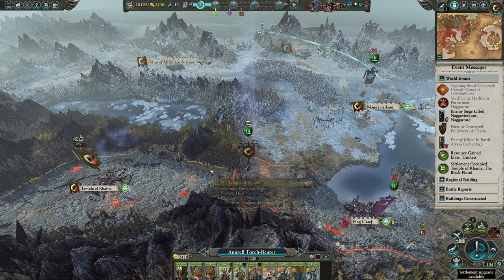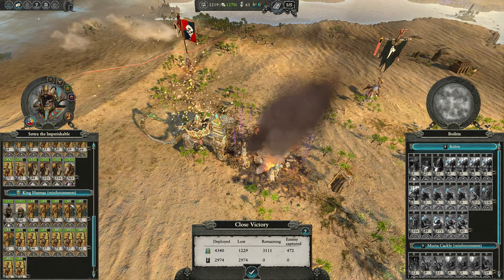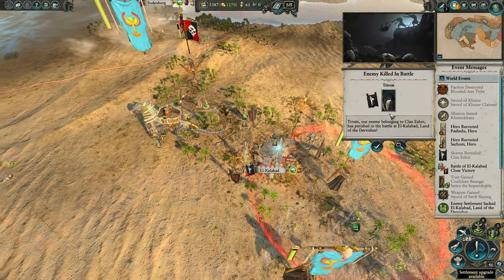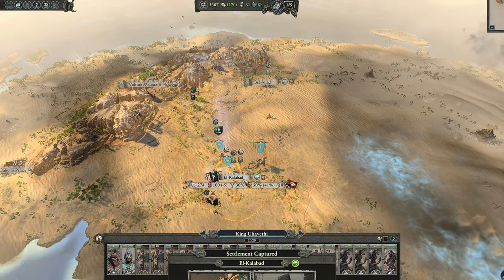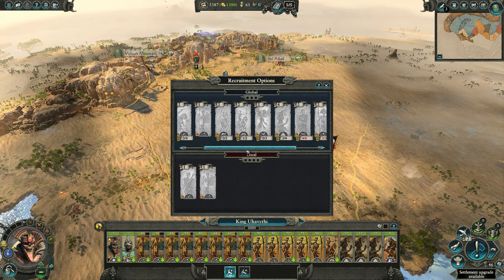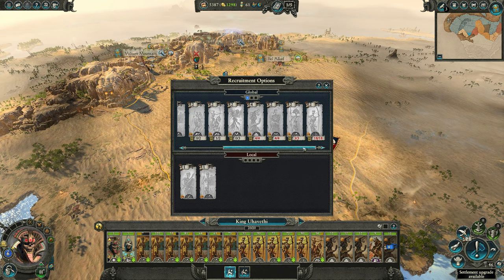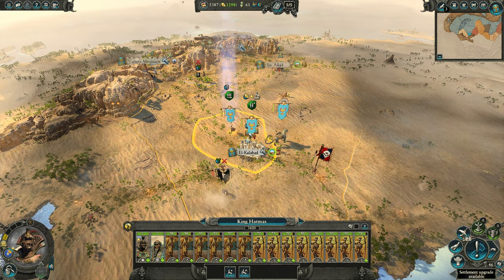Warhammer 2 DLC is by and large much better. If you enjoy a particular faction there's good reason to get the relevant DLC for an expanded roster, though some are definitely better designed than others. Rise of the Tomb Kings adds the Tomb Kings, still one of the best-designed factions in the game — a faction with a poor early army that transitions into a very melee-centric, construct-heavy force as time goes on. Similarly, the Curse of the Vampire Coast adds four different Vampire Coast lords, all quite unique, with lots of different mechanics and a very ranged-centric playstyle.